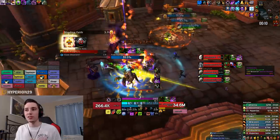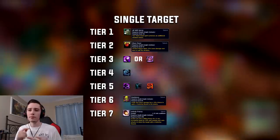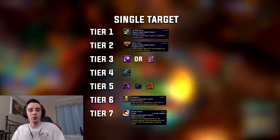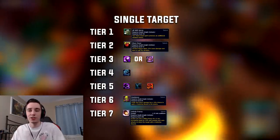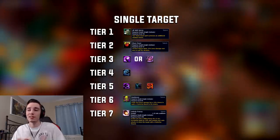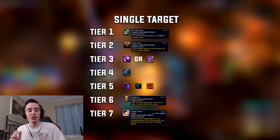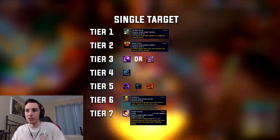First of all let's take a look at the single target talents that you will be running for raiding. In Tier 1 you will take All Will Serve in basically every single situation. The only boss in the entire raid where you don't take this talent is Opulence, and even that is only if you're trying to parse — it won't actually help your boss damage if you end up going with a different talent.